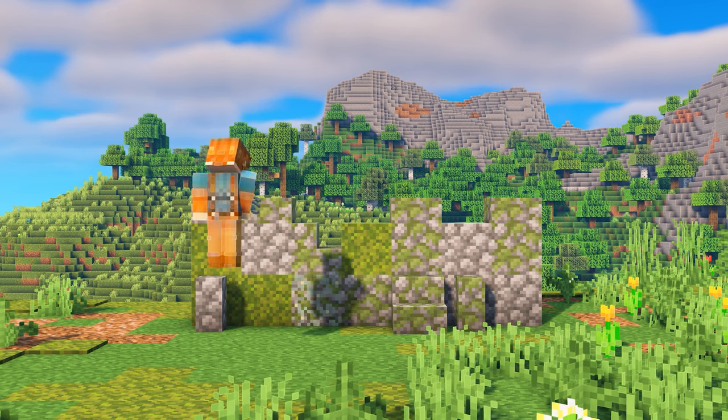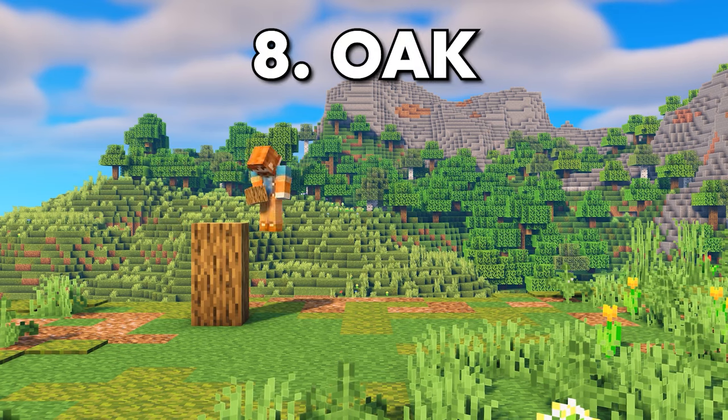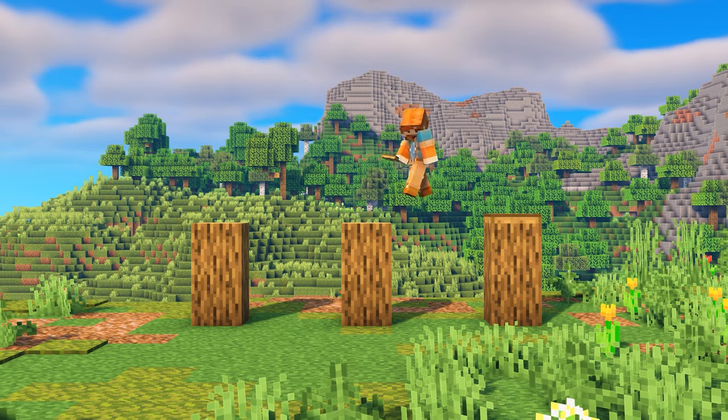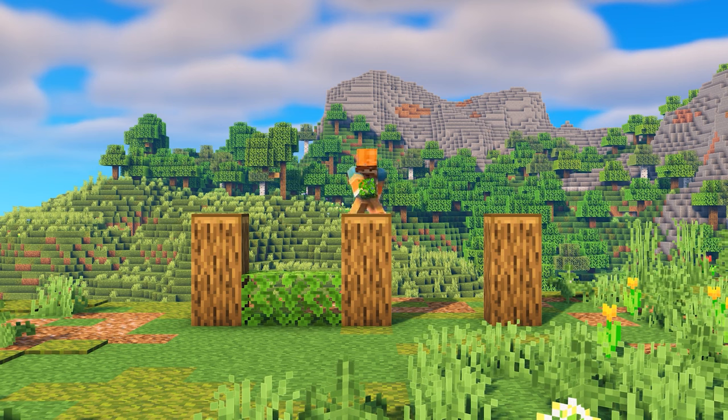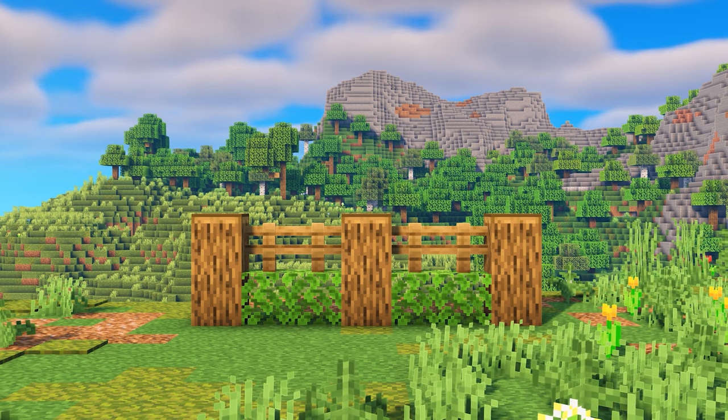And then I'm also adding some walls and stairs to the sides, just to add a bit more depth. For this next wall, I had the idea of using materials that you could only get from an oak tree — it's a pretty simple design, but I think it's perfect for the start of any survival world.